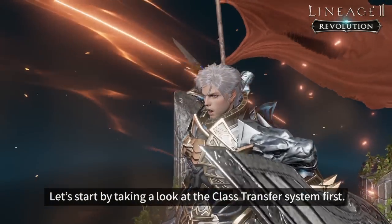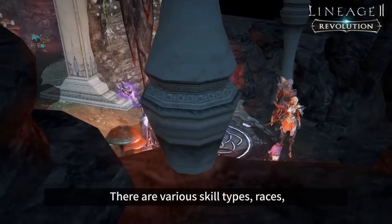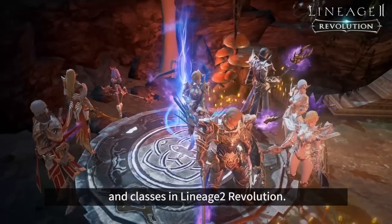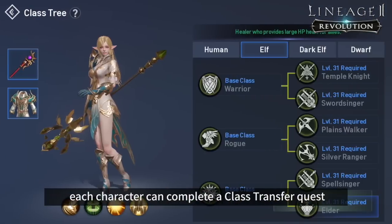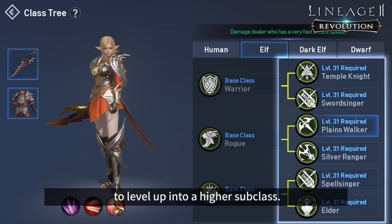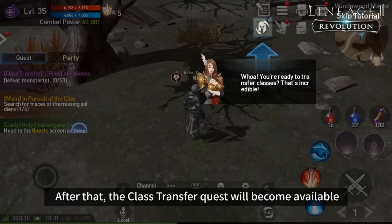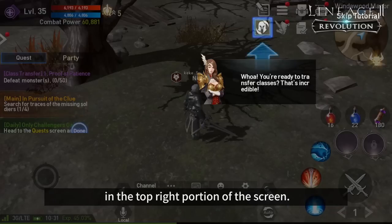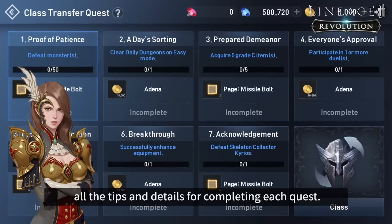Let's start by taking a look at the class transfer system first. There are various skill types, races, and classes in Lineage 2 Revolution. Each race has three base classes. Upon reaching level 31, each character can complete a class transfer quest to level up into a higher subclass. The first benchmark is obvious — you need to reach level 31. After that, the class transfer quest will become available in the top right portion of the screen. Tap on the headgear icon to see what quests you must complete. I'm going to help you out and tell you all the tips and details for completing each quest.